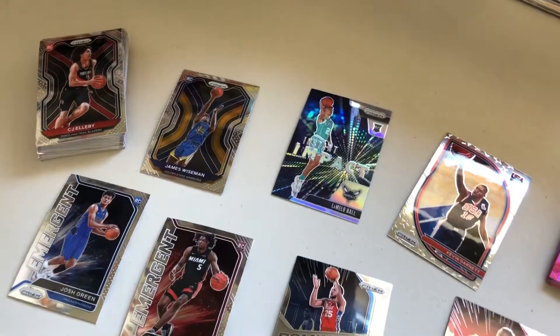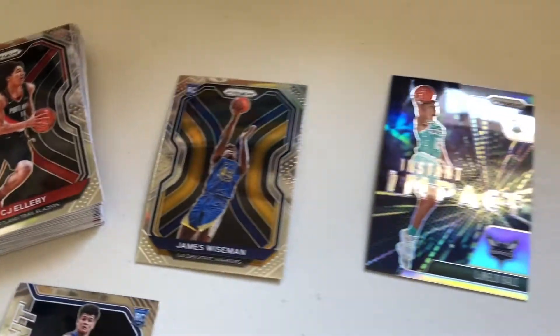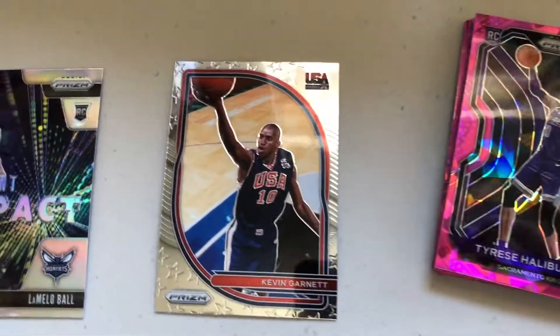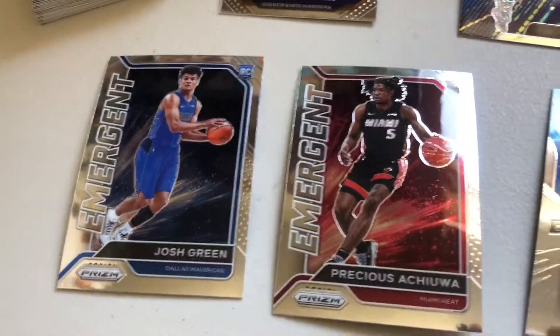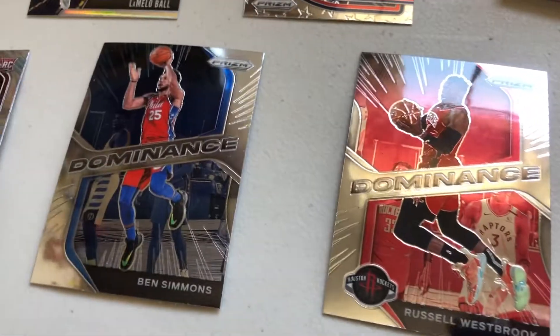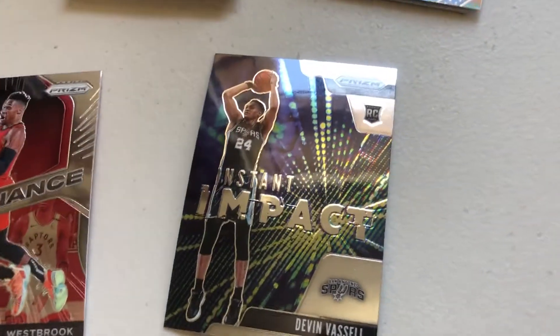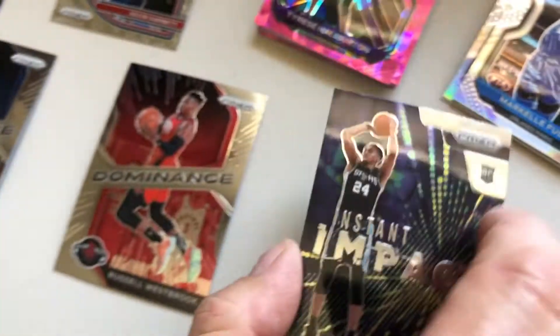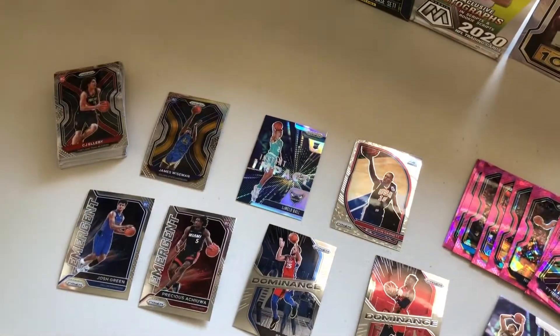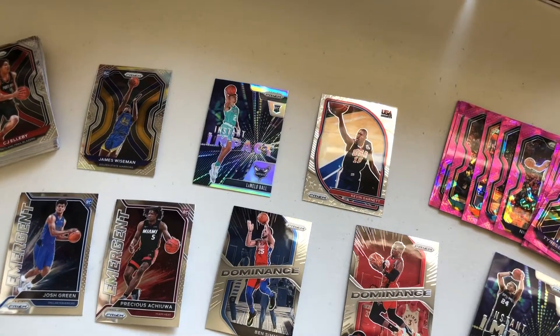So this is everything we pulled today. The highlights are James Wiseman, LaMelo Ball Instant Impact — and it is silver, so that's even more rare. We got a Kevin Garnett USA team card, the pink parallels, the silvers, two emergent rookies, and the Dominance cards of Ben Simmons and Russell Westbrook. Another rookie — Instant Impact of Devin Vassell. Thank you for watching today — not a bad box. We'll see you next time.